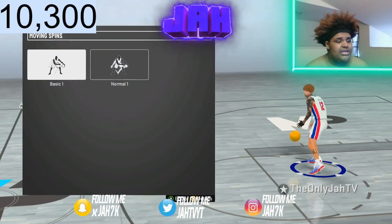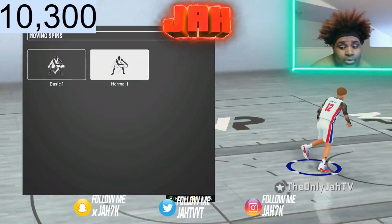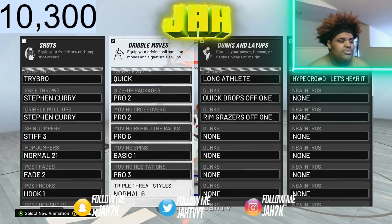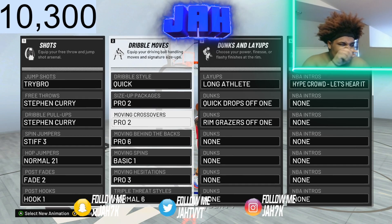My moving spin — y'all wonder how I do that spin back move. I've been trying to tell people I got Basic One on, but when I say that they think I'm talking about a normal one. I'm talking about Basic One — you have to go into the store and actually purchase this one. That's how I do that spin back move. I do my moving crossover through the legs, then I do a spin back. That's how I do that.